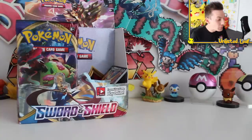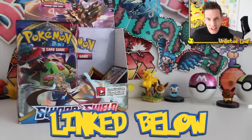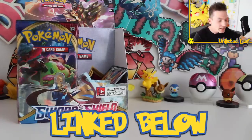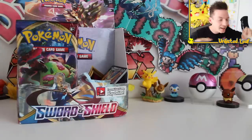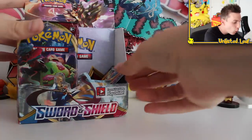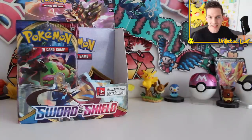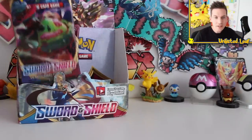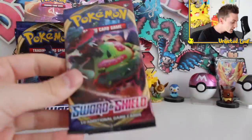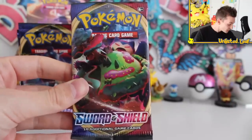Welcome back to another Unleashed video. Today is part number two of our Sword and Shield base set booster box. I still can't believe we got one of these. If you haven't seen part one, go check that out — I give my first ever reaction to the set. Basically, this is the part where I pull an ultra rare. I don't care what it is — I just want some sort of glitter pattern, because I pulled a couple in Japanese and they're really nice cards. I want to see what it's like in English. That's my goal today.